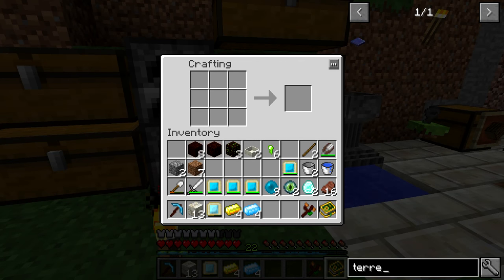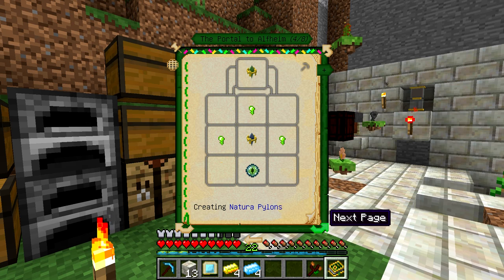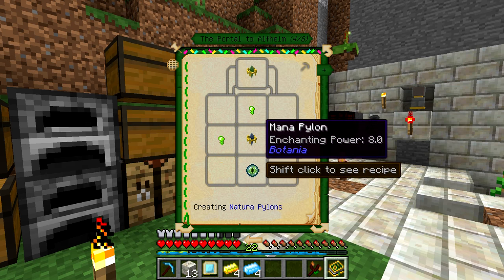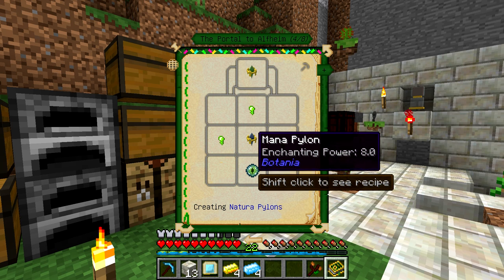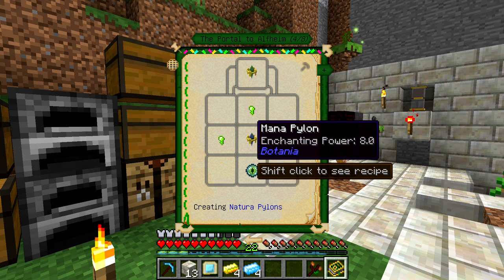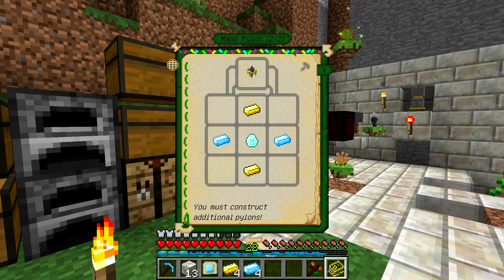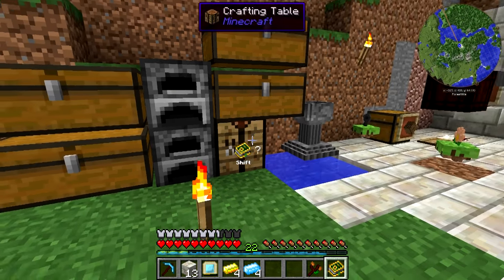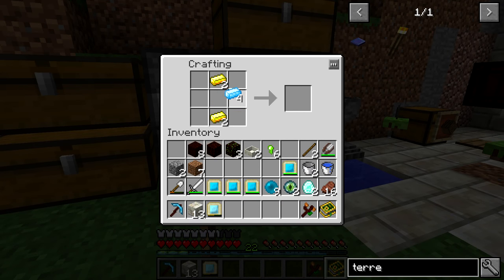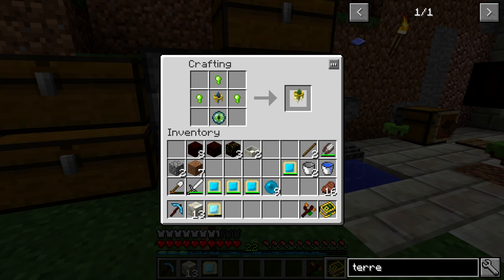Now we have to start making these pylons - they're mainly referenced in Starcraft in here. Looking at the portal to Alfheim, you can see you need the natura pylon, which is basically just taking a mana pylon and combining it with terra steel and an eye of ender. We've got the terra steel nuggets, the eye of ender, and we need the regular mana pylon. If we shift-click to see the recipe - here's the Starcraft reference: 'You must construct additional pylons.' I love all the references. This is just two gold, two mana steel, and one mana diamond, and we need at least two of these. We've got our mana pylons and now we need to convert both into the natura pylons.